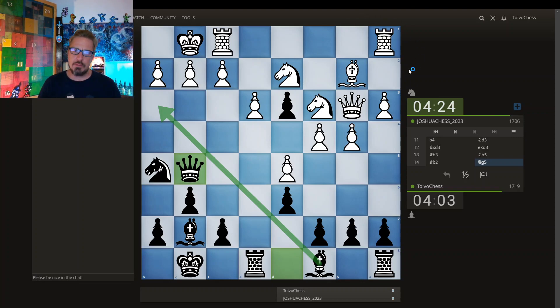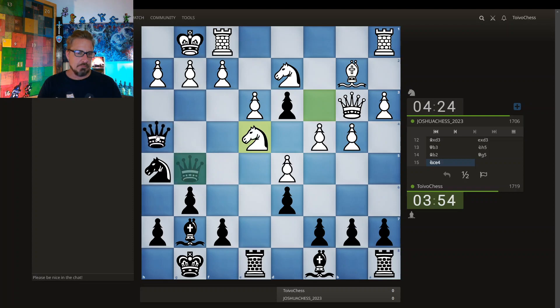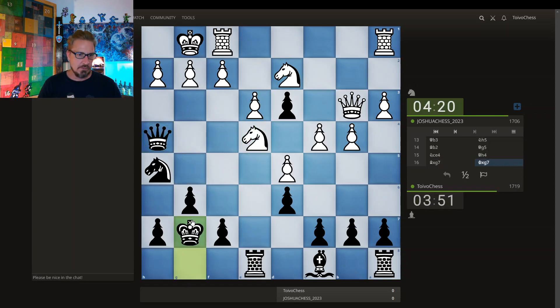My opponent's pieces are all kind of at a distance, but this is annoying — hitting the queen. Maybe I can threaten to exchange the rook for two knights; it would definitely be a good exchange. Let's go — there's a check here, or you can just pick up the pawn.